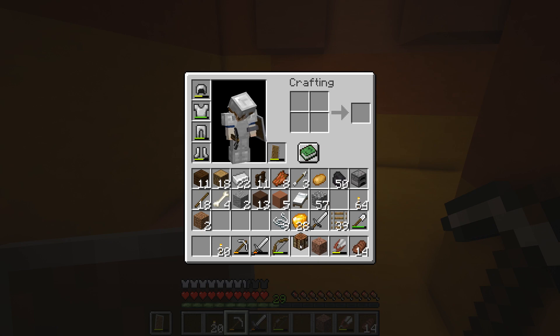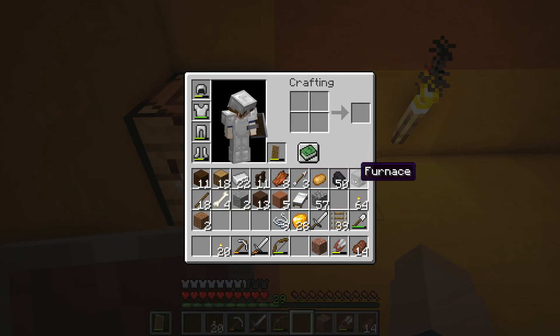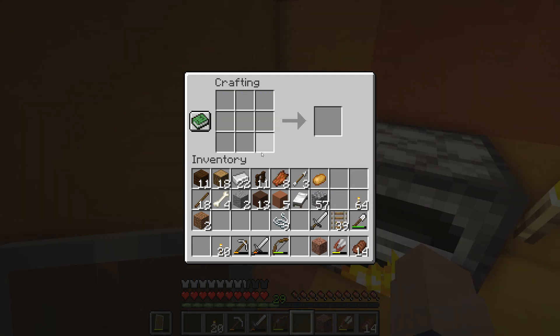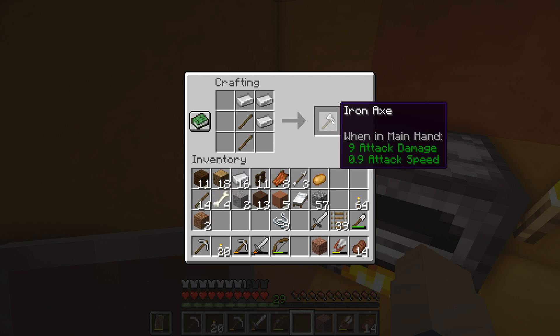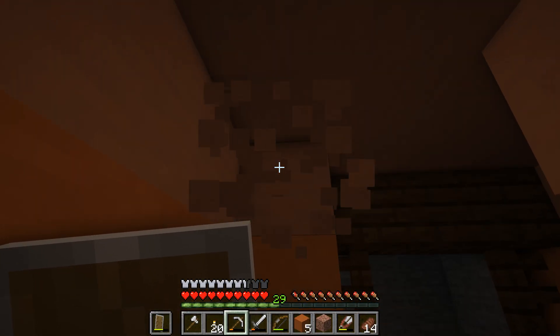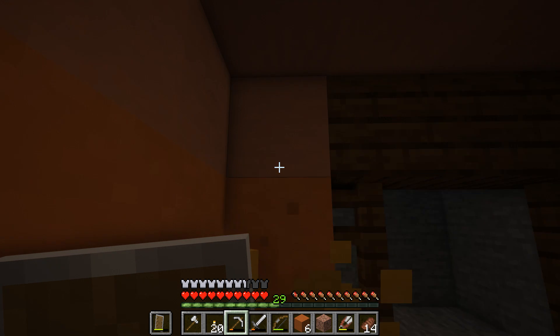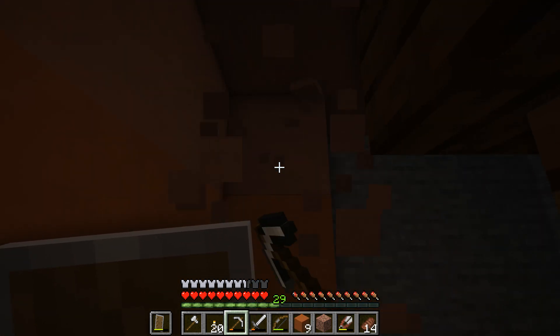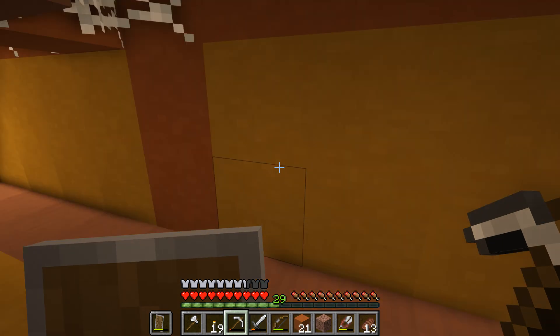I'm gonna use this little area to place my crafting table and my furnace. I'm gonna start smelting some of this gold. And what I can do is make another pickaxe and probably another axe because I wanted to use it for combat. I've been using terracotta and other blocks to build recently and I love the look of it — especially the white terracotta with spruce, looks so good. We're gonna let this stuff smelt and we're gonna keep exploring.